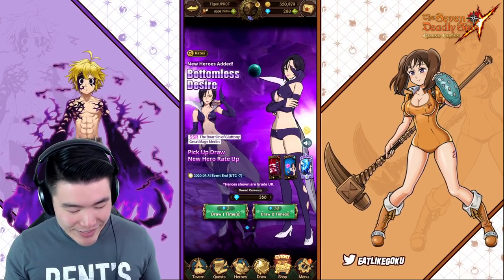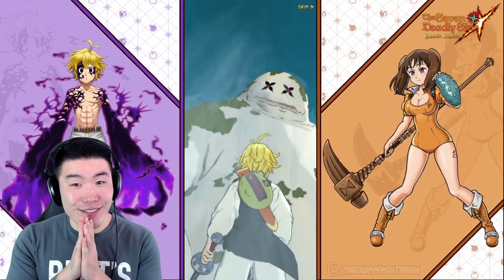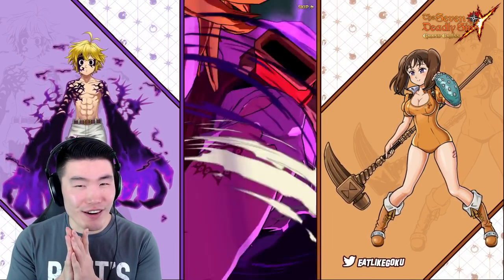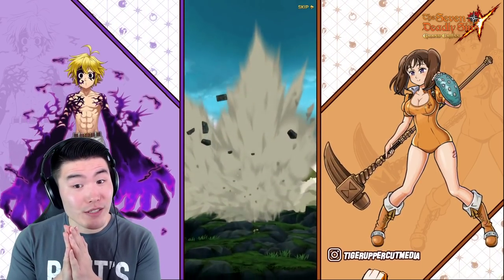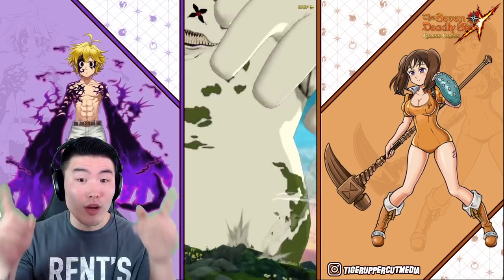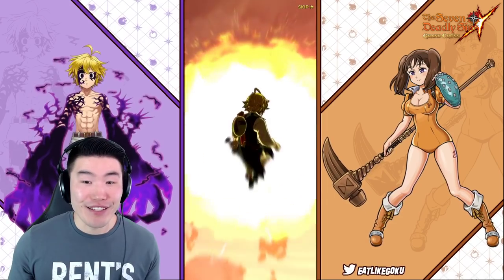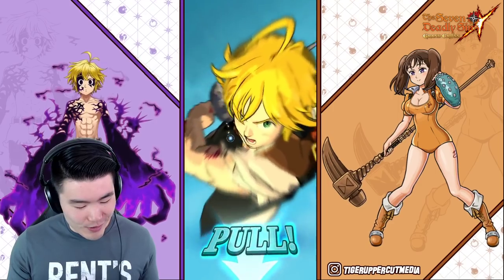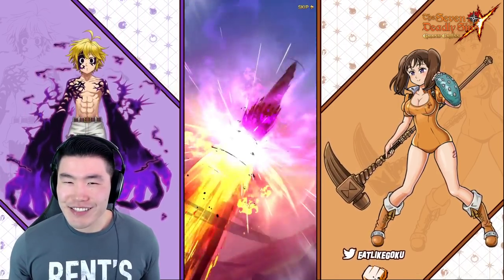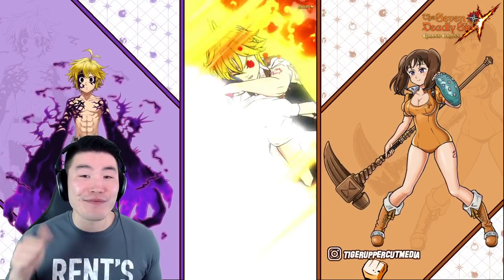First multi, let's get it. Here we go. 30 diamonds down the drain. Show me something good. Nothing so far. We are going to throw him though. Nothing bad has happened, nothing good has happened, but nothing bad has happened yet. Just regular blue letters I guess. And we're going to lose the clash. Good start.